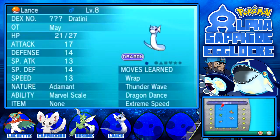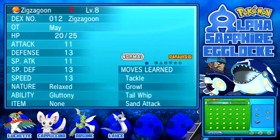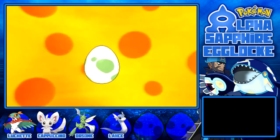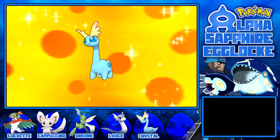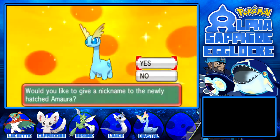Who thought it was a good idea to put Deposit on the top spot? Box two - I'll pick the very first egg I got sent. This will be level 8, whatever it hatches into. Come on, be something good - be a Water type, please. Ground type would be nice, especially an offensive Pokemon. It's an Amaura! Ice is good... kind of. We will be weak to this Gym Leader.